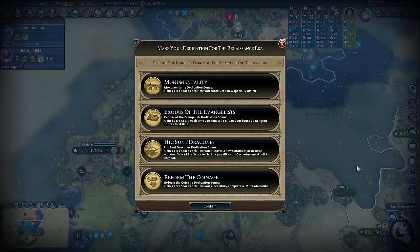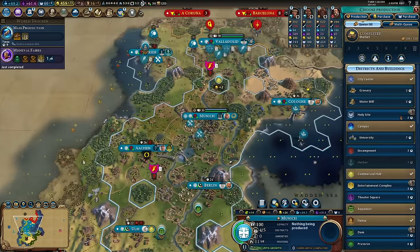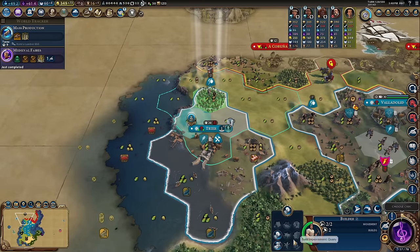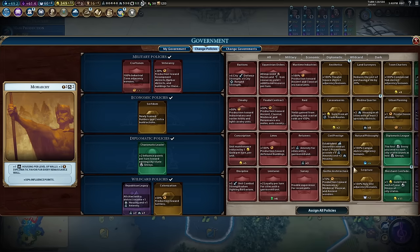We need to pick a dark age policy that gives us a lot of era score. Building districts is what Germany does best — we should get at least five or six minimum. Speaking of which, I'll have the harbor next turn. There's a lumber mill which gives me the mass production boost. Not settling right now, so I'll put campus adjacency in.